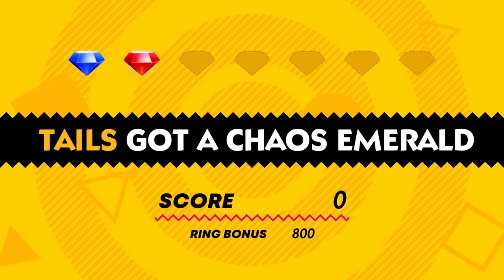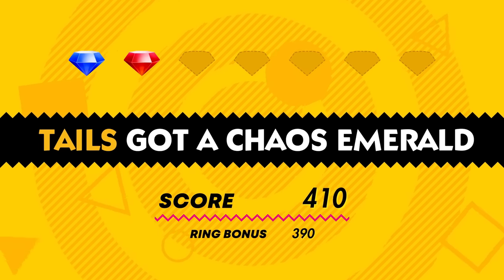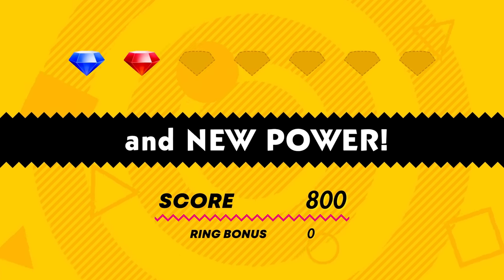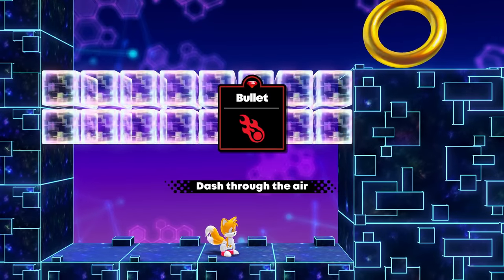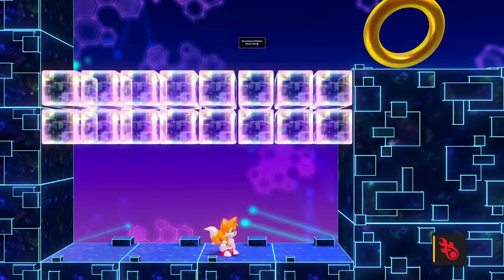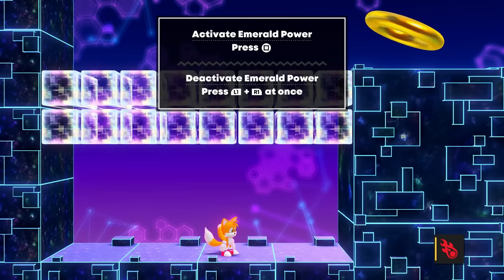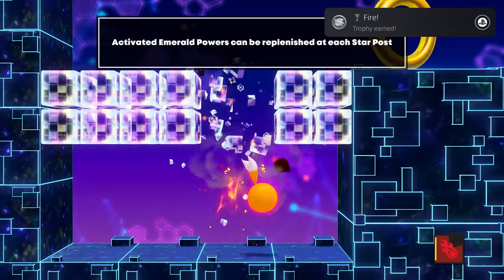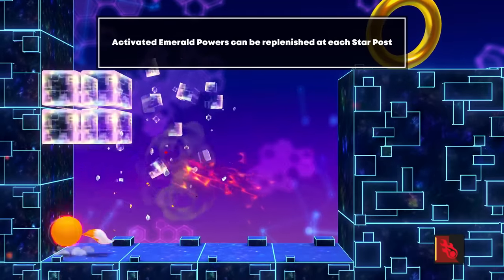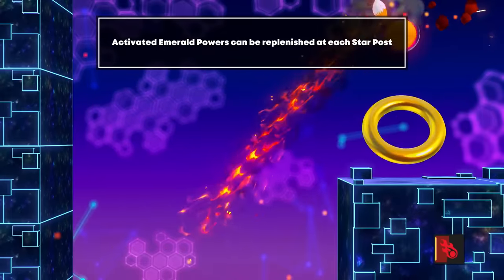Tails got a chaos emerald — good job Tails! Some extra points are coming in and a new power. It's the bullet fire move — very fiery! We dash through the air. Activate emerald power by pressing square, and it can be replenished at each star post. We can destroy all these blocks with fire — so cool!